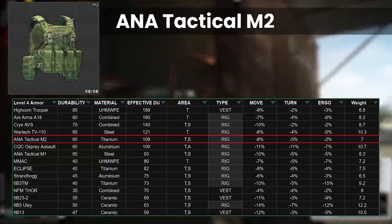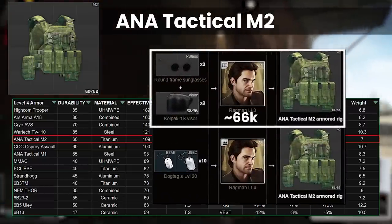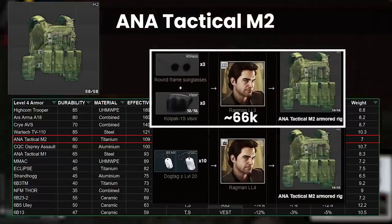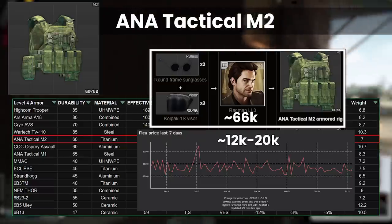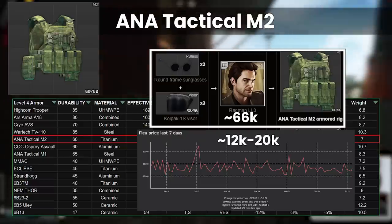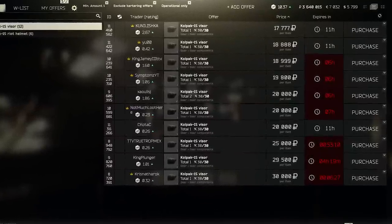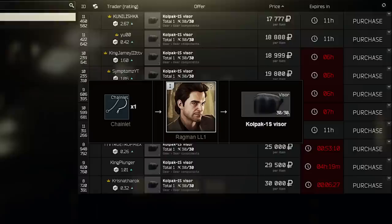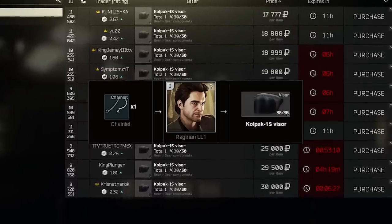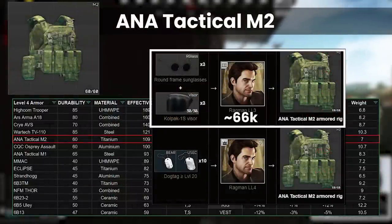There is a dog tag barter at Ragman 4, but the one that we want to focus on is the round glasses and the colpac visor barter. This is amazing value, as the glasses usually price somewhere between 12k and 20k on the flea — see if you can grab some of these at the lower end. Although colpac visors might look expensive at nearly 20k, there's another barter you can do for these using chainlets which are almost always under 10k. With glasses around 15k and chainlets around 7k, this comes to 66k total, and you can get the inputs cheaper if you're looking at the right time.